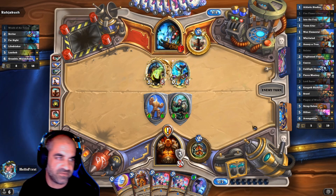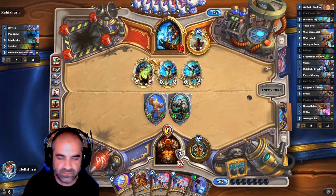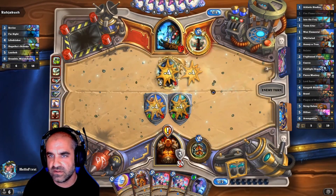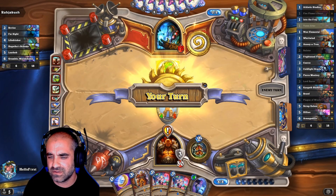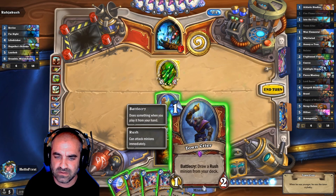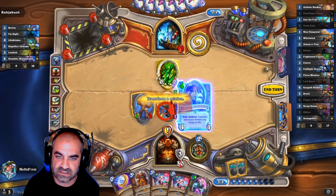I wonder what would happen if I tried making a taunt Highlander — that might be fun. Of course, why would you get anything else? Let's get a minion out here. Oh, Zilliax — he works too. We'll pull you out in a second, Zilliax.